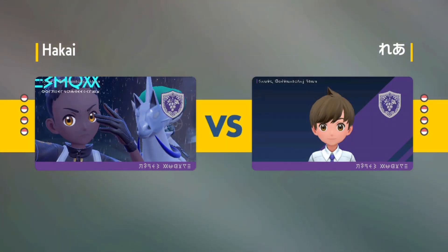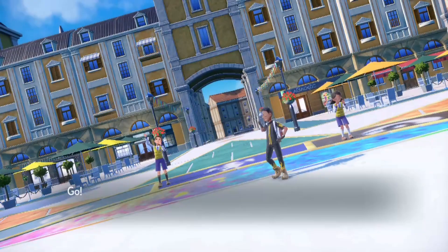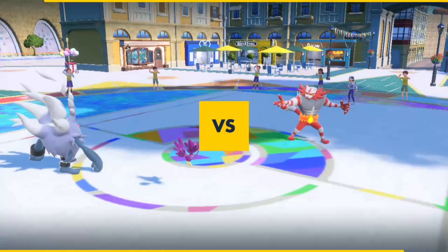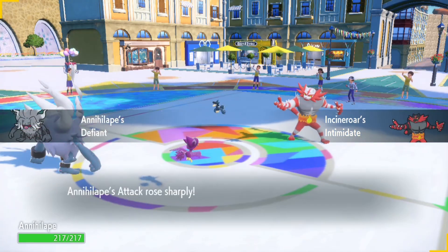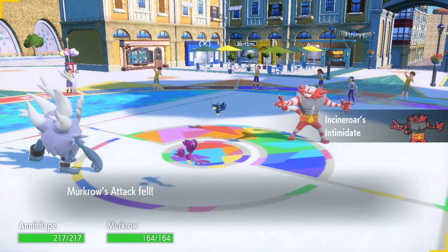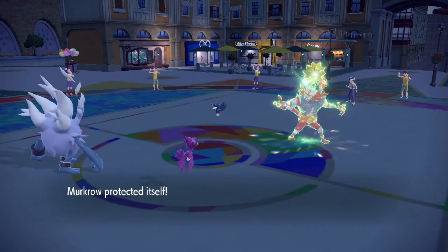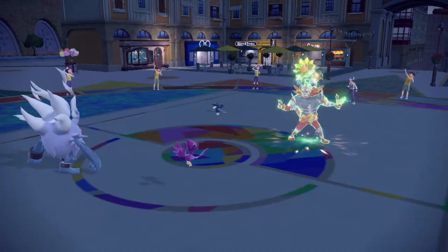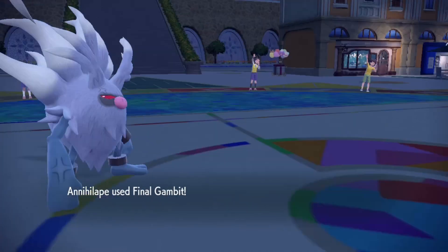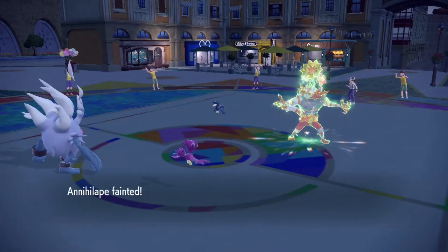I'm expecting the Incineroar to show up — and there's Murkrow out there. One of the two is gonna come out. I've got a Defiant boost, but I'm hesitant to use Close Combat because I don't think it's gonna stay. See, it terastallizes into Grass. I use Protect — I was thinking it might do Fake Out. Maybe I can outspeed it... let's go, that's a slow Incineroar!